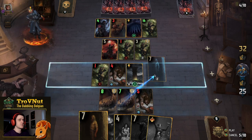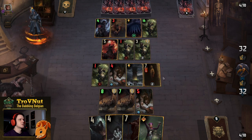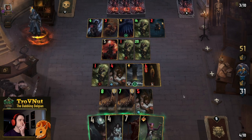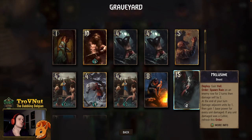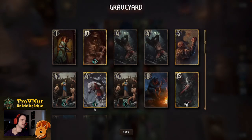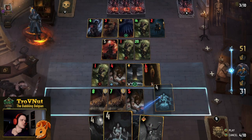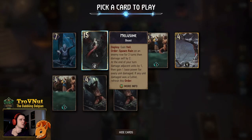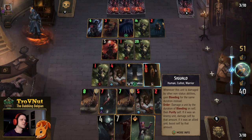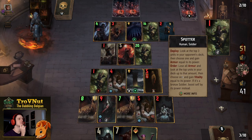Oh boy, this is gonna hurt — he gets damaged and locked there. That's annoying. Could get Saris back as well but the benefit is gonna be limited. Still have Malasim — Malasim is ten provisions, so that's actually the better option. I'm going to resurrect Malasim now. Don't worry — it's planned, it's going as planned.